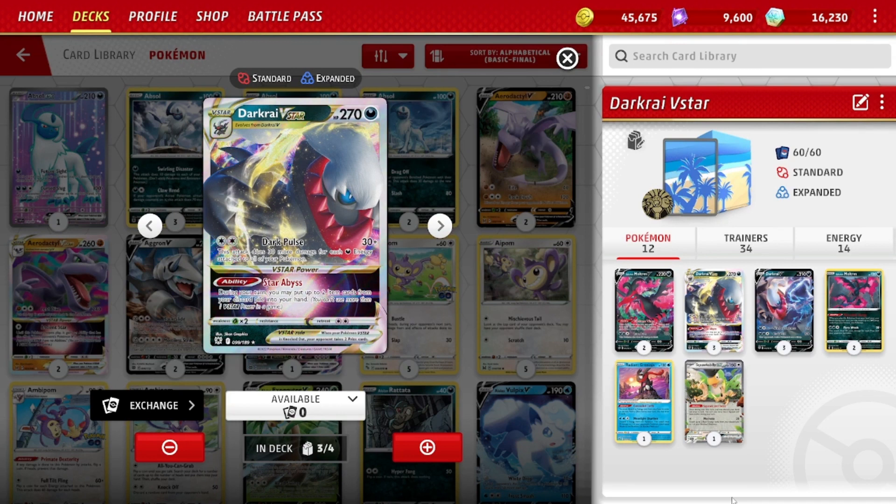Dark Pulse attack does, for two colorless energies, 30 damage plus 30 more for each dark energy attached to all your Pokemon. You could pay for it with a Double Turbo Energy, but you don't want to do that — we don't play DTE. We just play basic dark energies because we want dark energy in play.